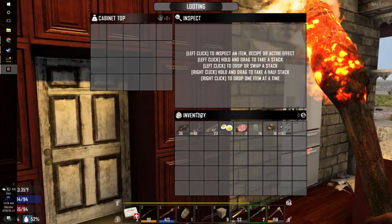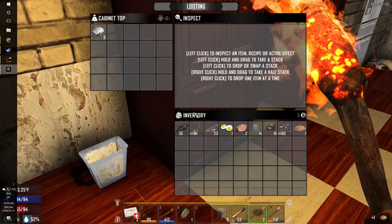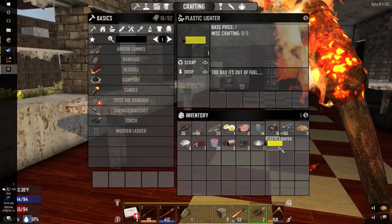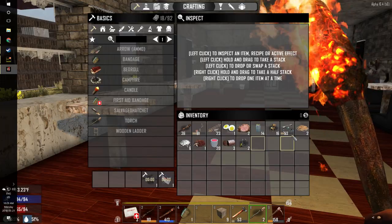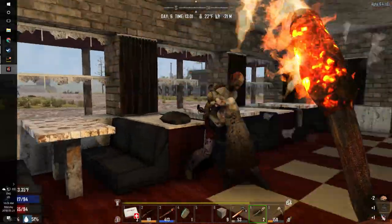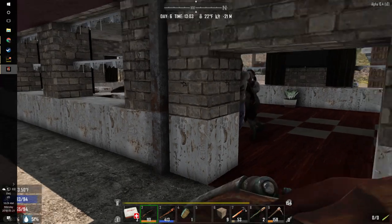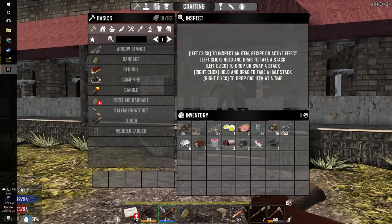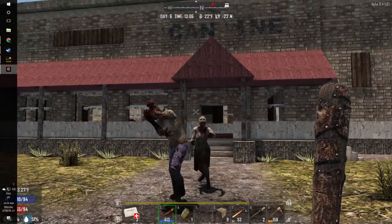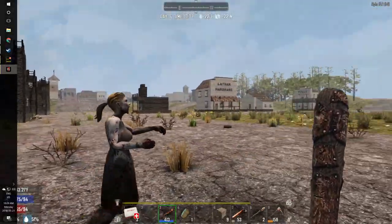Looks like we have a few friends already. I'm going to choose to ignore them until they actually manage to get into this place and give all these cupboards a quick search. We didn't get too much from that — got a dog bowl shoved in one of those cupboards. Our little friends made it into the building, so I'm going to go ahead and melee these guys. I brought the hunting rifle with me but we are completely out of ammo for it. Like I said, we can trade with the trader for this stuff.